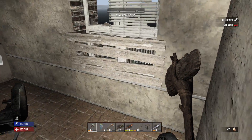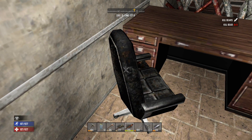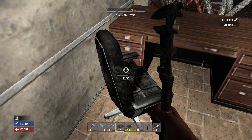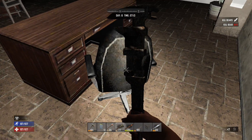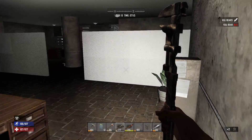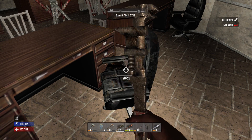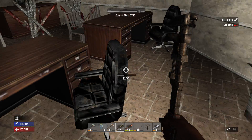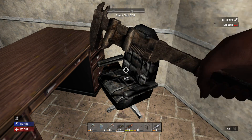Here we are in the main office area — there are chairs everywhere. These are my favorite things to get mechanical parts from — they break down really easy and really produce. Look at that — two parts. I don't even need to finish breaking that one down, I can save the swings. Two more parts, six. Hopefully two from this one — two, nice! Another couple of parts. We're up to eight already — awesome!